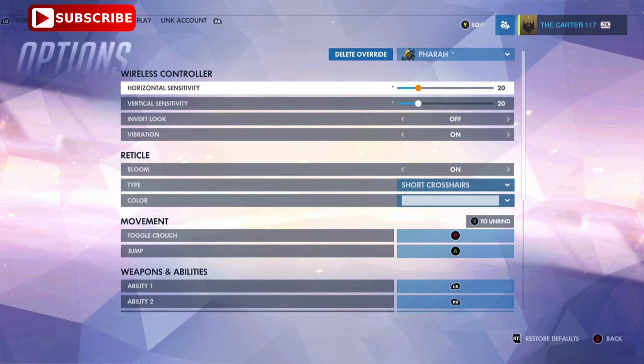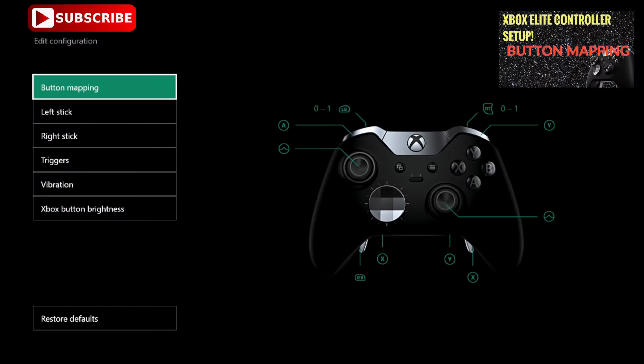Just want to make a note too: if you're using a taller stick on the right stick, be sure to increase your sensitivity — it really helps with your aim. Now let's take a look at Pharah's configuration in the Xbox Accessories app. The first thing I look for when mapping my buttons is a layout that minimizes the amount of time my thumbs are off of the sticks. Since I use the Jump Jet and Hover Jet abilities the most, but not at the same time, I assign the Jump Jet to the left trigger and the Hover Jets to the left bumper.